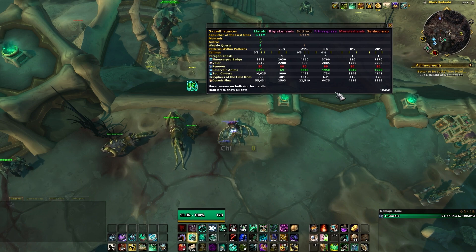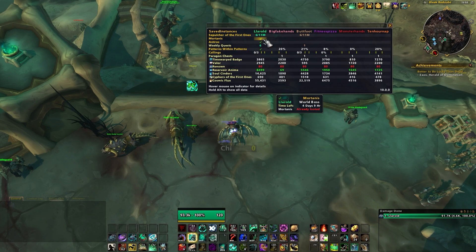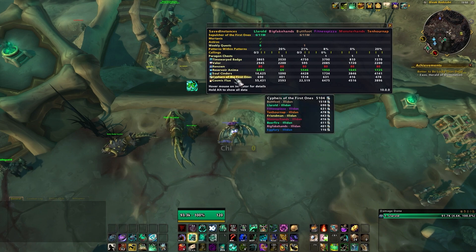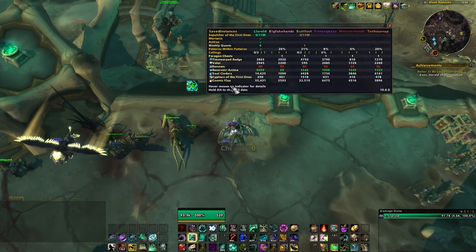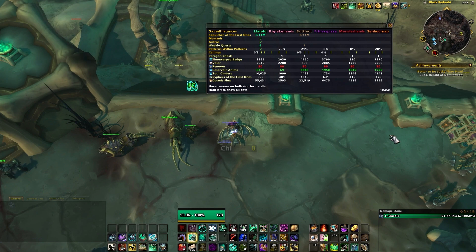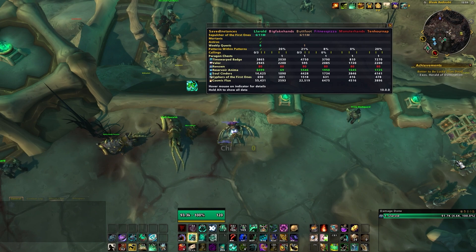Finally, Saved Instances is an add-on you can use to track all of your characters' weekly lockouts so you can see who's done what in the past week without logging around. You can see in the frame that I've done Sepulcher on this character, killed some world bosses, and see which callings I have or haven't done. It also shows renown, currencies, and alternate currencies like Reservoir Anima, Soul Cinders, Cyphers, and Cosmic Flux. If you want to move currencies between characters, Saved Instances helps you figure out who has what without relogging 50 times. Okay, I think that's all the important add-ons — I hope you find some of them helpful. Thanks for watching!